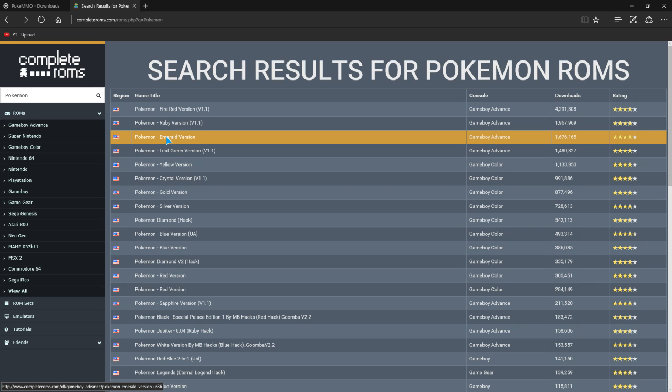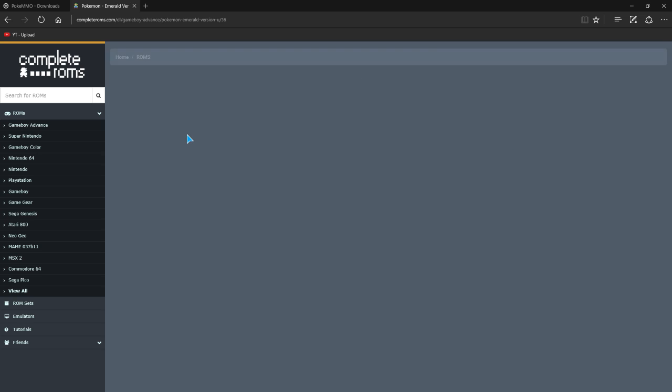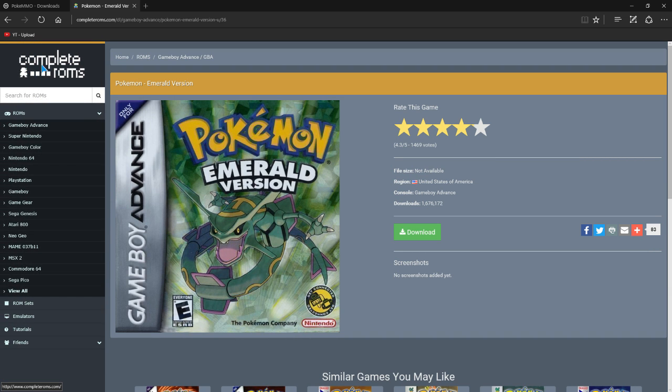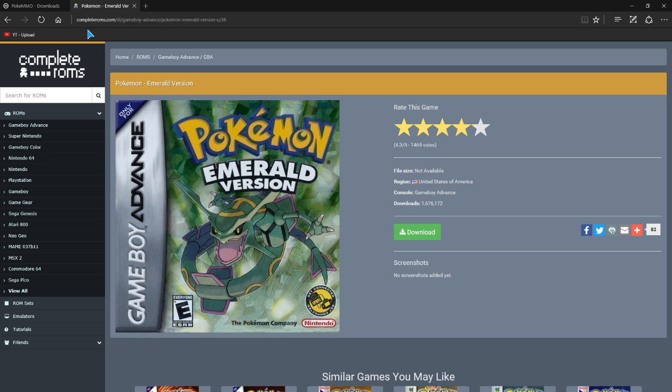I did find this version — it does work. I have downloaded it and played it a good 20 minutes. Click on this after going to CompleteROMs — here is the link. Just Google completeroms.com, can't be that hard to find. Type in Pokemon in the search and you're good.